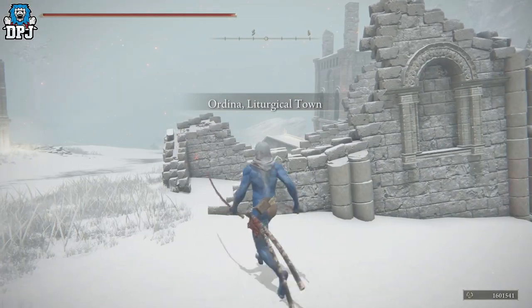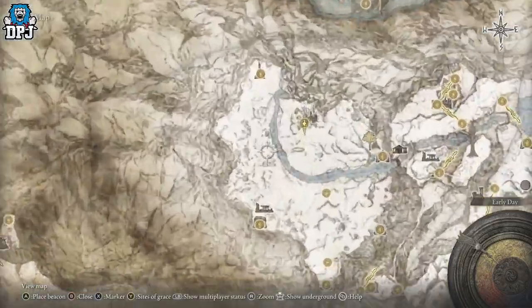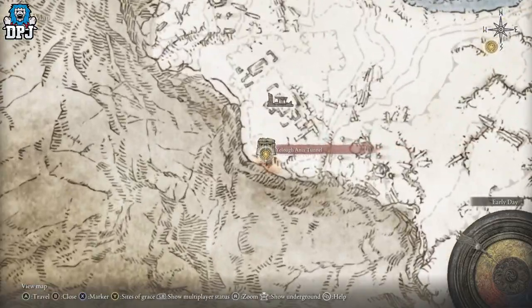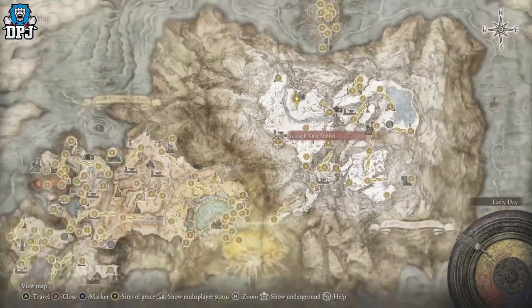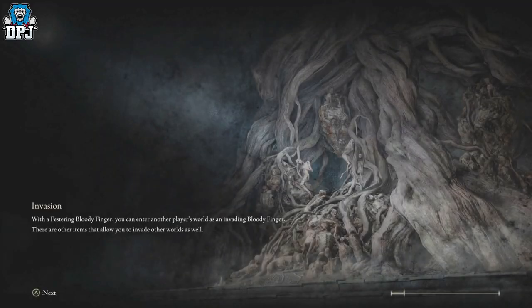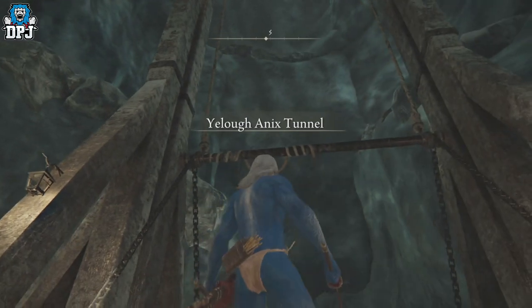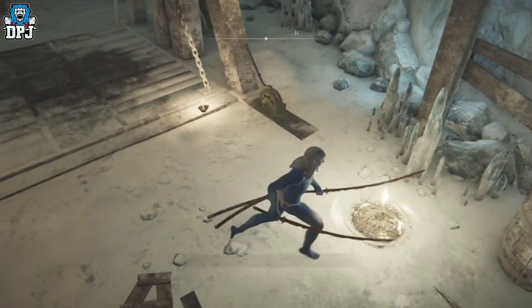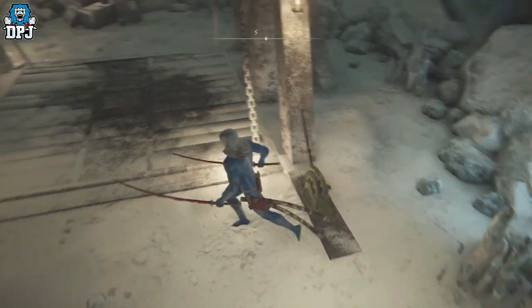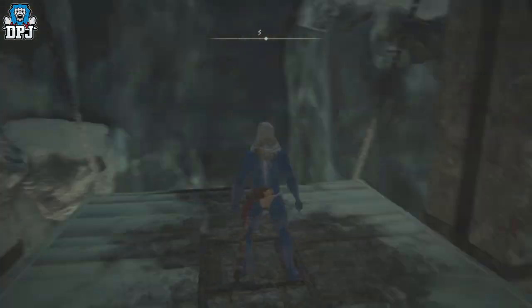The third and final spot is located right there. You want to come to this tunnel — I think it says the Annex Tunnel. Just teleport down there; if you haven't come here yet, just run down to this tunnel. It's pretty easy to get to, nothing really in your way — a little bit of fog, a little bit of frost. You do actually have to come down here to activate this grace point first. There we go — that's the grace point we're going to use for this farm.